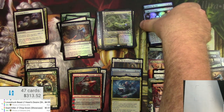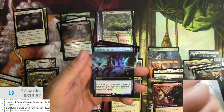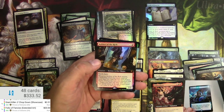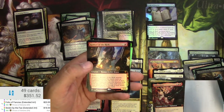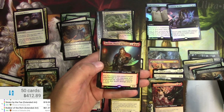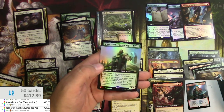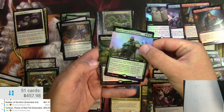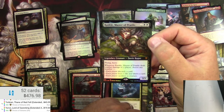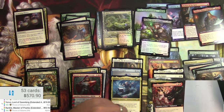Now for the big pile — all of the extended border foils. Folio of Fancies at $20. Stolen by the Fey at $18. Robber of the Rich — $61.37 — quite a mythic right there! Torbrand Thane of Red Fell at $45. Yorvo Lord of Garenbrig comes in at $19. And Rankle Master of Pranks — $93.92 — that's quite a haul!